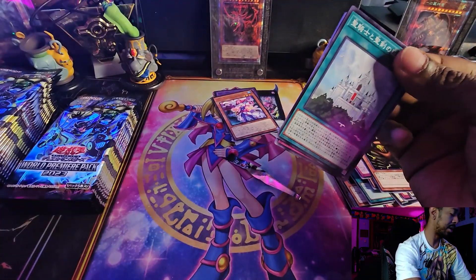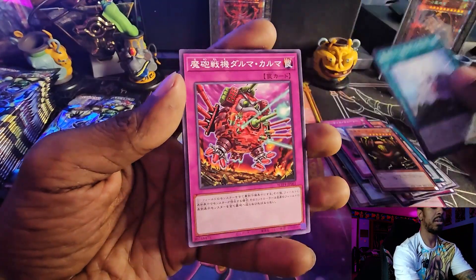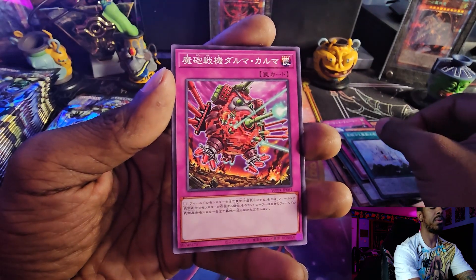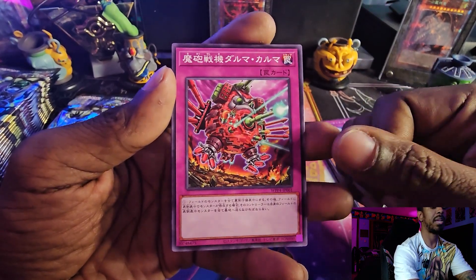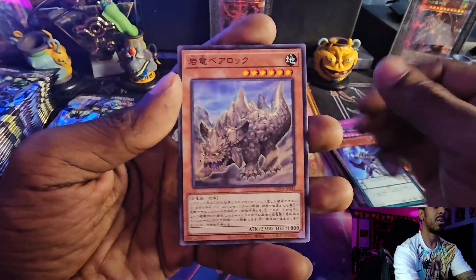Yeah, that's Gold Pride Captain — I can't remember the rest of her name. There's that field spell again. I know the name of this card too and I can't remember it right now either. I need to remember most of these cards. Either that, or I need to learn Japanese.